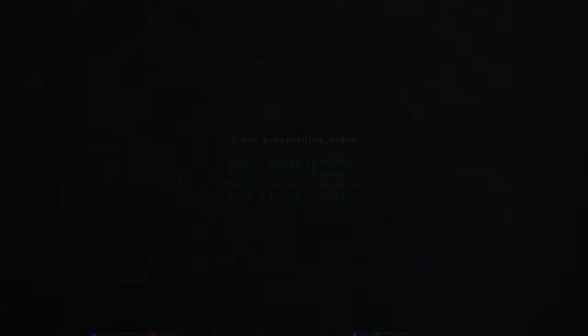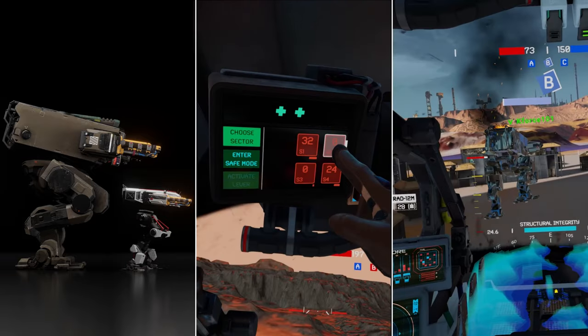Hey Iron Rebellion Pilots, this is Waffles, bringing you a progress log video for Iron Rebellion version 0.9280. This version brings three new major updates: two additional mech classes, a revamped repair system, and new sounds and visual effects for damage, both inside and outside your mech. Let's jump right in.